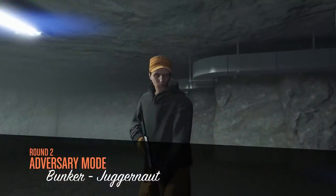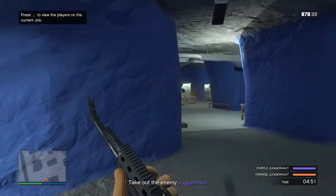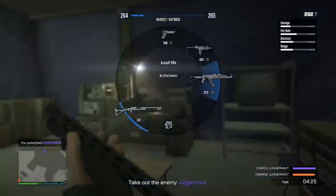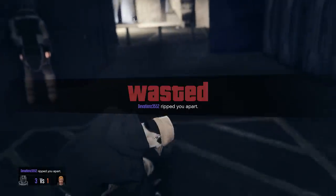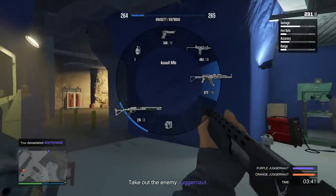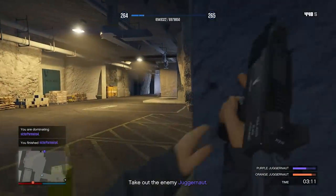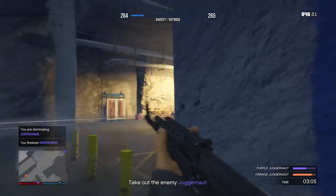Round number two. If we win this round, we basically win everything since I set it to two rounds. I feel like being the juggernaut is very fun. That was a one-shot kill with that pump shotgun. My juggernaut killed the purple attacker. I threw a grenade — that had to have damaged him. The juggernaut has so much health, it's so difficult for the attackers to get him. There is actually a time limit if we're not able to get each other.